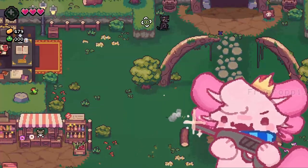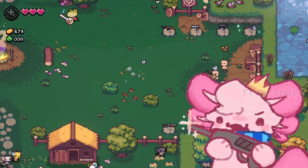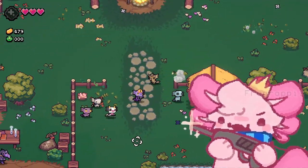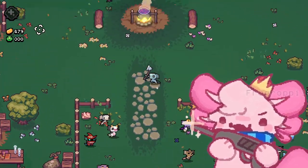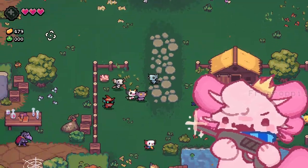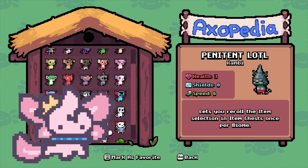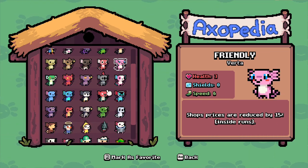The cooking system got changed so it now does something else, and the way you get different classes and different stats is now with axolotls. After you find an axolotl you can nurture them for five nuggets and then they get their own trait, which is set differently for every axolotl. Some get discounts on shops and that sort of stuff, and every axolotl has a different trait.